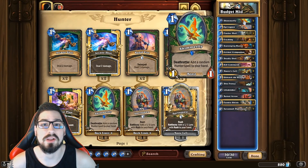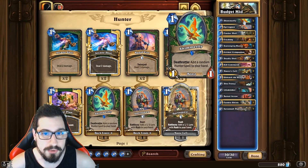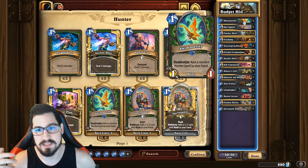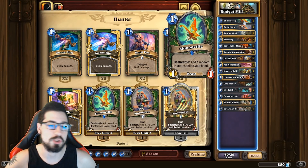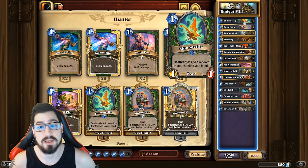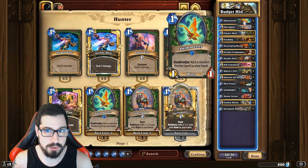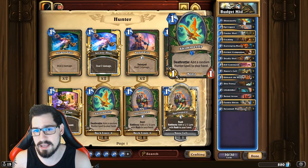Shimmerfly is a pretty solid one-drop. Believe it or not, the one-mana 1/1 deathrattle that adds a random hunter spell to your hand. Hunters have a lot of really good spells — whether it's Kill Command, Deadly Shot, Mark of the Shot, Baited Arrow, Revenge of the Wild, or Cybernetic Chip. Hunters actually have a really solid pool of spells to pull from, and Shimmerfly does a great job at pulling those.